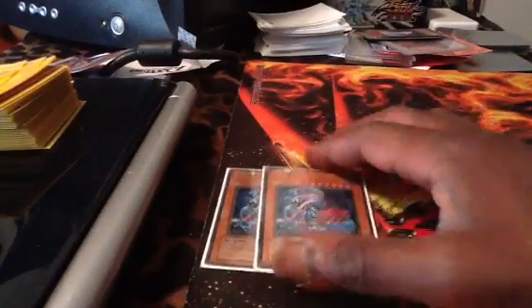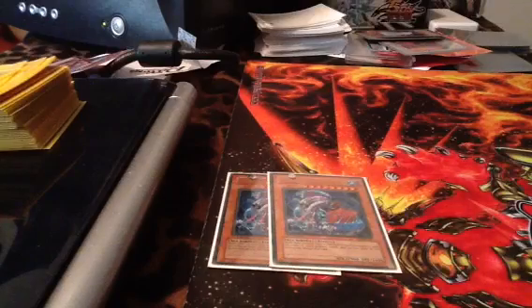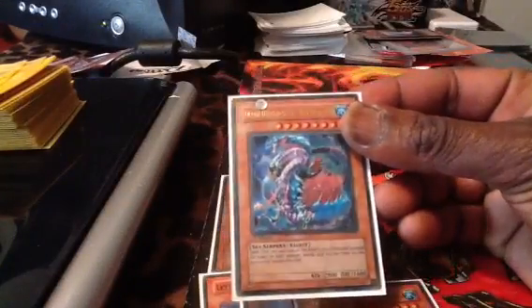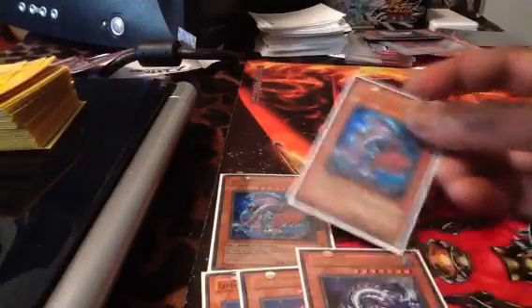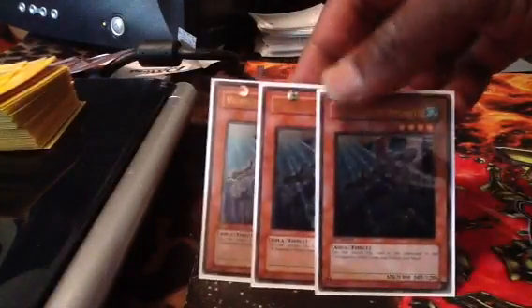So I wouldn't recommend trying this out against Dragon Rulers. There's the Wind Condition. Next, three Leviah Dragons. This guy is a Nomi when he was originally printed, but the errata on him is you have to special summon him by tributing Leviah Dragon. And I know one of them is common — I couldn't find my other Ultra.